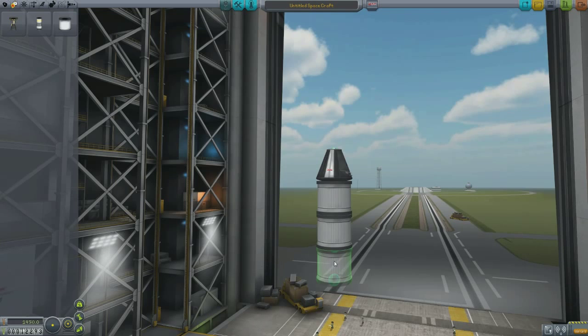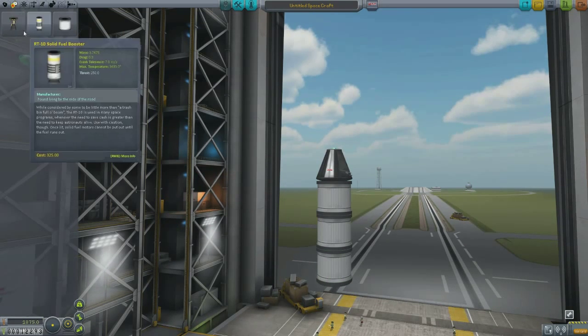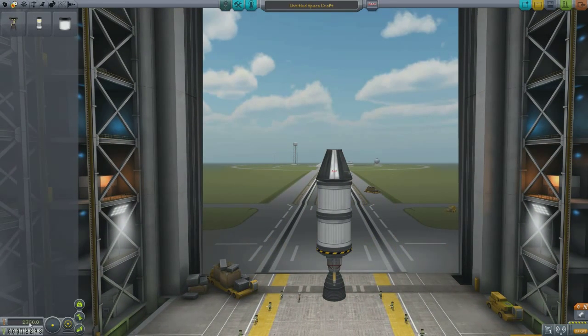You want an FL-T200 fuel tank — put two, three of those on there, and a liquid fuel engine. For this mission we don't even need three of those. That's going to cost... If you look in the bottom left-hand corner, we've got our budget. We've got $12,293 available dollars, and launching this ship is going to cost $2,300 in its current state.